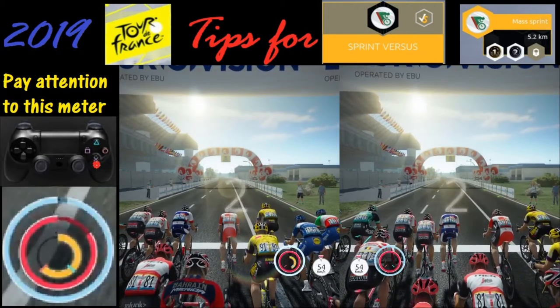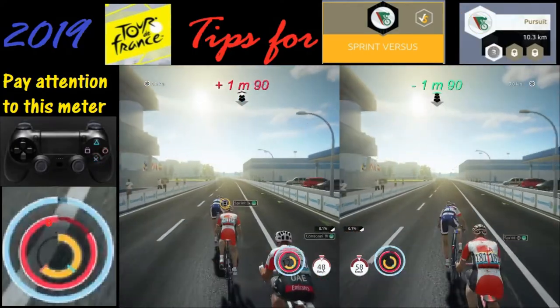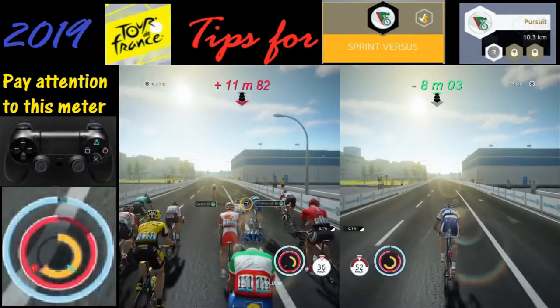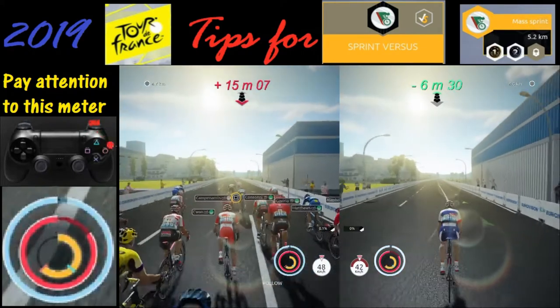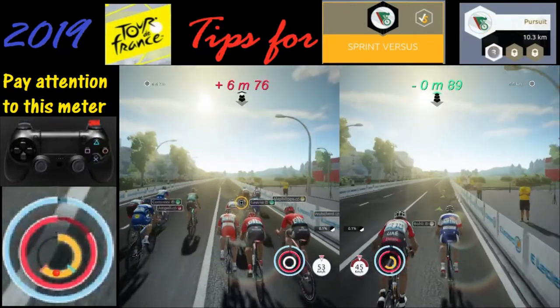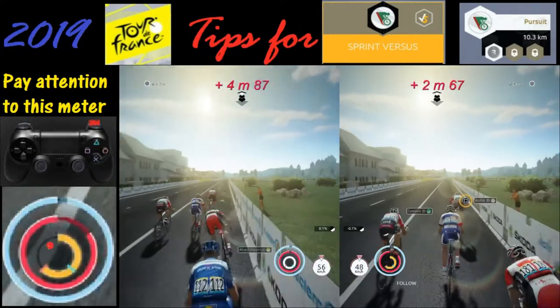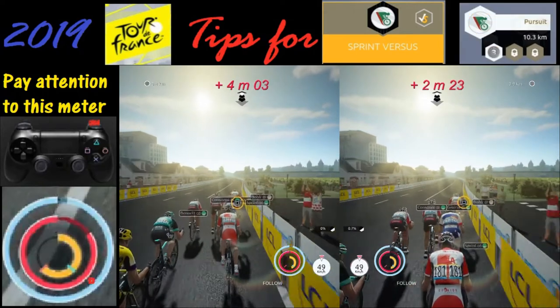In this situation we get off to a fast start by repeatedly tapping X, and then we realize maybe we don't want to drain this meter and we've got nobody to draft. There is a secret technique: holding down the R2 button. If you hold down R2, you'll maintain this pace. In fact, other people can even draft you, but you've got to hold R2 to maintain that pace and not burn energy.